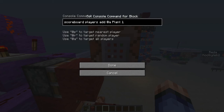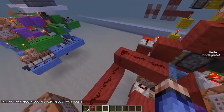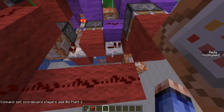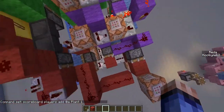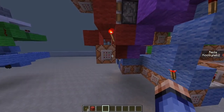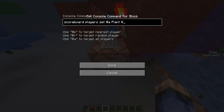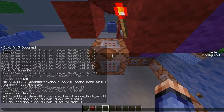It adds one point to plant every time the loop runs. So if you're continuously standing on it, plant keeps increasing by one. However, if you step off the pressure plate or an enemy kills you, then this redstone will activate and set plant back to zero, resetting the whole thing.